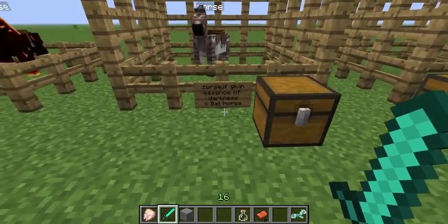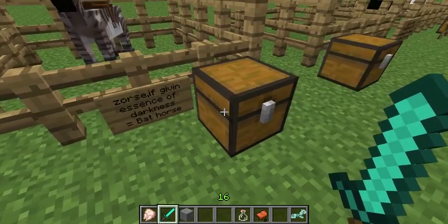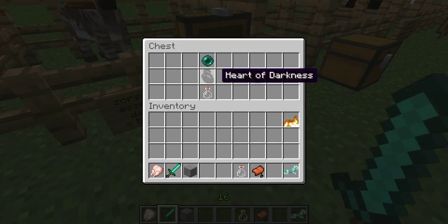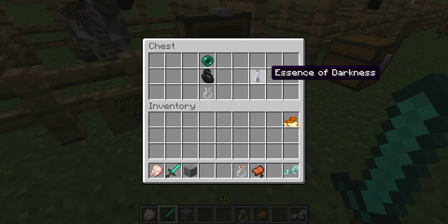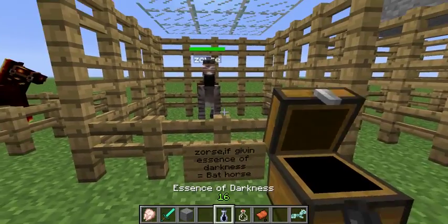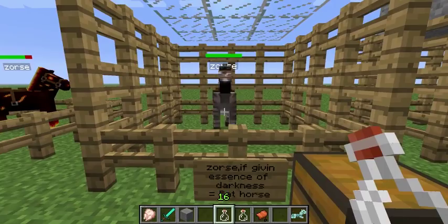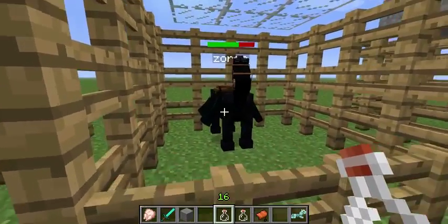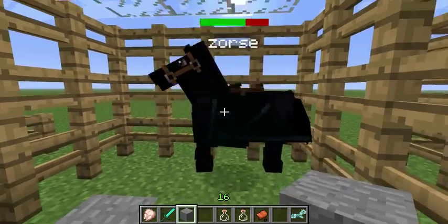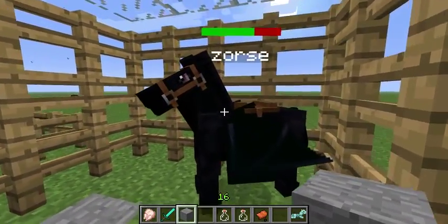If you give a zorse an essence of darkness instead, you get a bat horse — your first flying horse. To craft the essence of darkness you need a heart of darkness and an ender pearl. The heart of darkness is obtained by killing the black flying horse mobs that spawn at night time when the mod is installed. Once you apply it to a zorse, it transforms into a bat horse, which can fly.